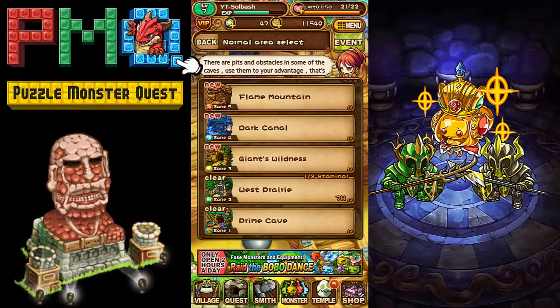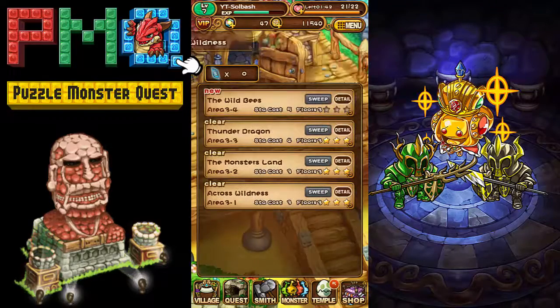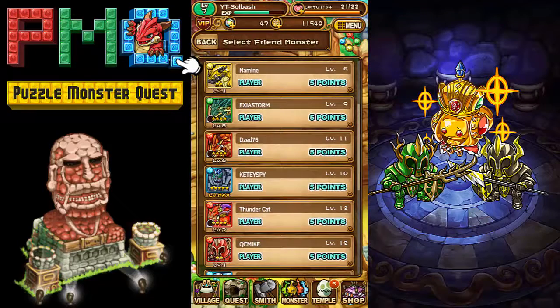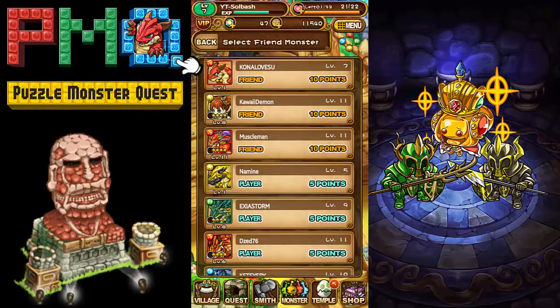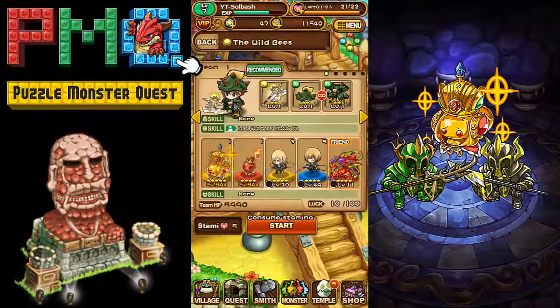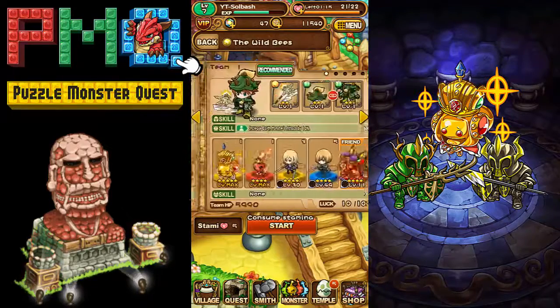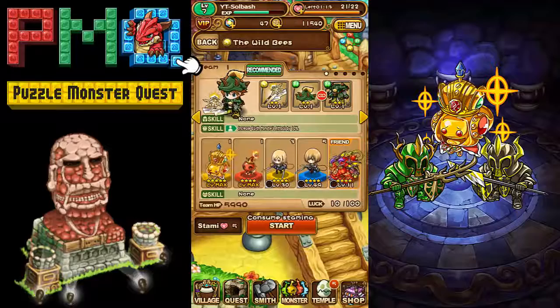At certain times, like you can see in Zone 2, it uses only half the stamina, so you can go back and farm if you need to. This game is really fun overall. I'm gonna jump into another match. Here's the friends feature — normally you'd only have random players, but if you have friends you can take them in and earn more points. We're gonna select Muscle Man with his pretty decent character. Before you go in you can choose different equipment and monsters to take with you.